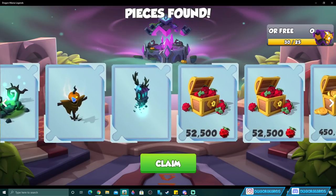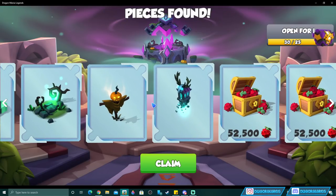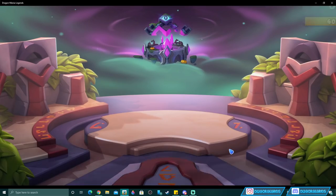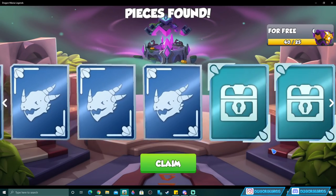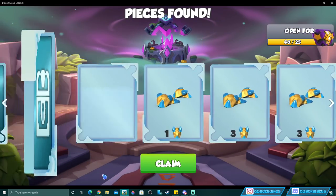Opening chests gives talismans, rewards, and another times 50 drop. You also get really cool-looking decorations, extra food, and extra gold. For brand new players this is a great way to get bonus gold and food, so make sure you're opening these chests anyway to try and get talismans — the food in there is very helpful as well.